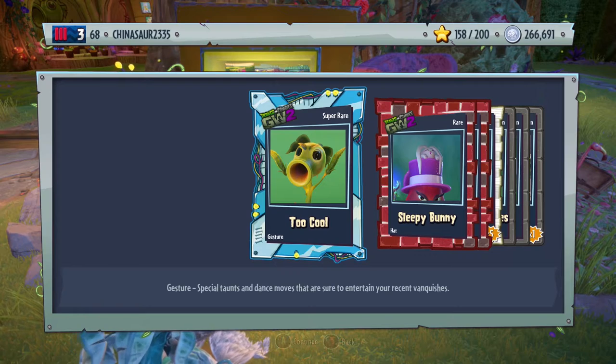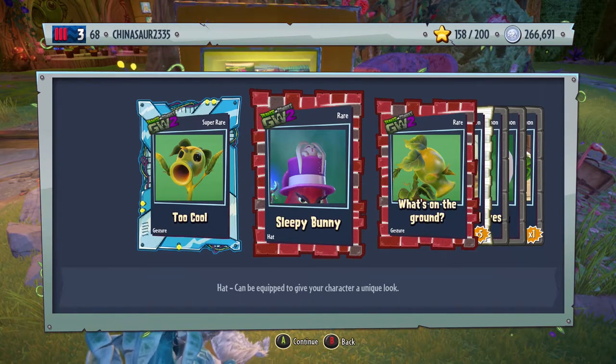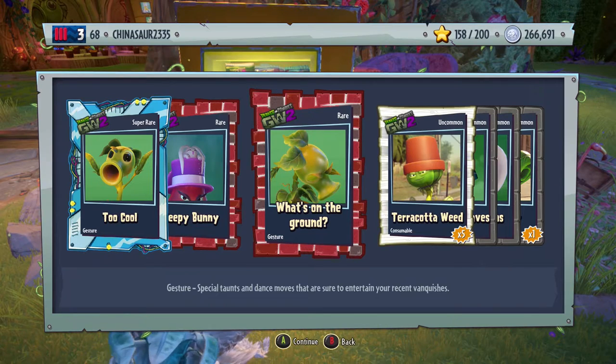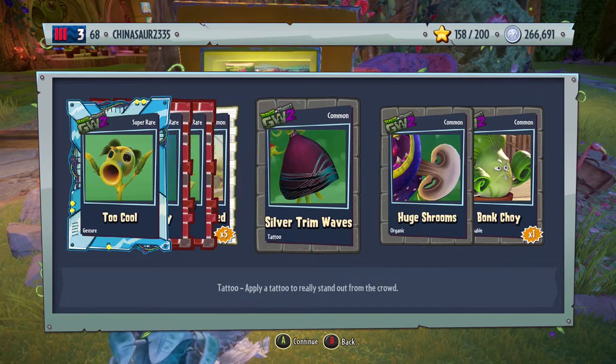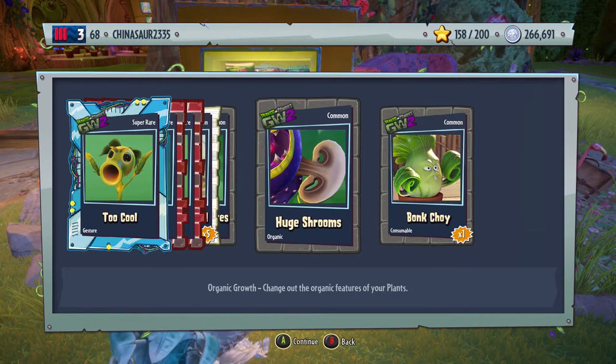Too cool, gesture for the Peashooter. Sleepy bunny — it looks really similar to the park ranger hat — gesture for the Peashooter. What's on the ground? You have a weed, silver tree waves, huge shrooms, and a bok choy. We're opening an Amazing Brain Pack. I'm going to start using my iPod to keep count — I'm losing track all the time.